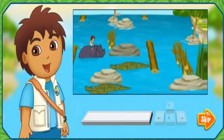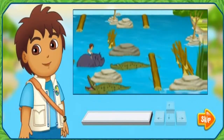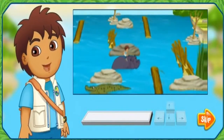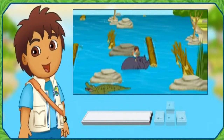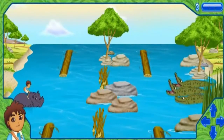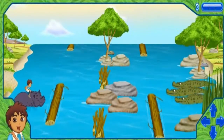This is the last section of the river that Hippopotamus has to cross. There are piles of wood and crocodiles in this part of the river. Remember to use your space bar to get past them. Are you ready? Let's go! Watch out for the logs!